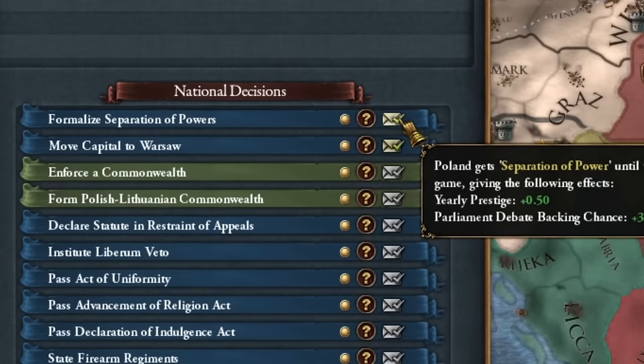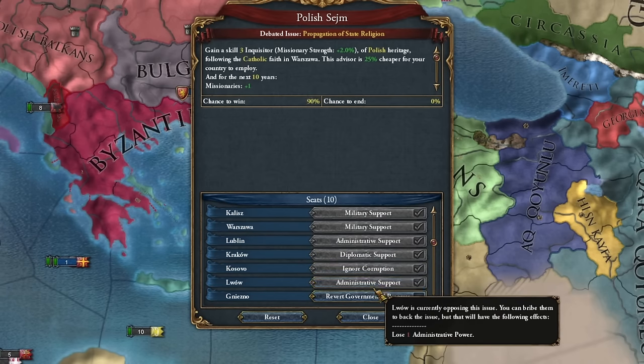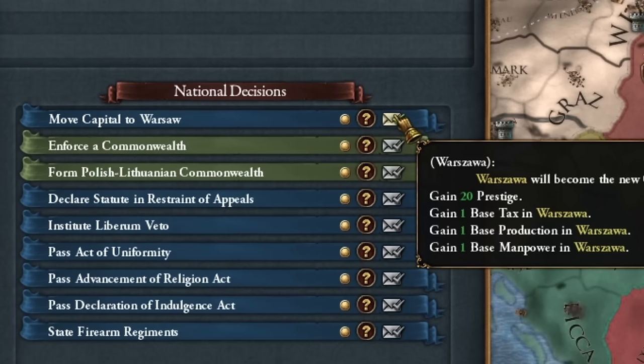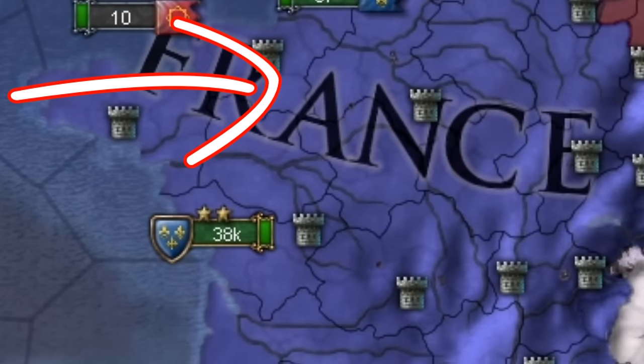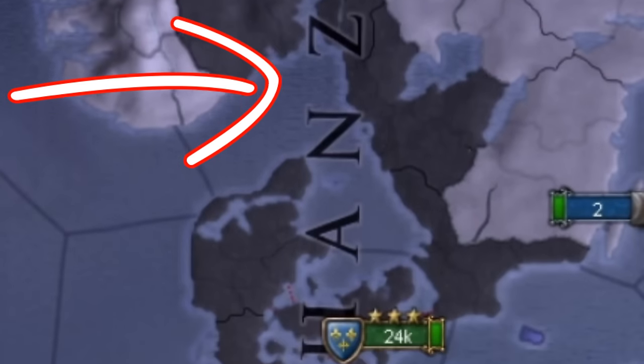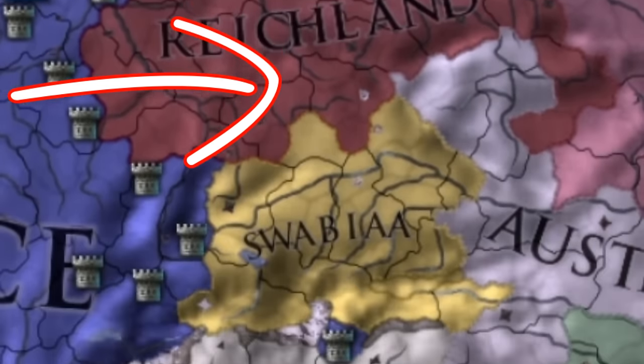Gold mines developed. The costs of conducting these reforms are minimal — very nice. It's also time to move the capital to Warsaw. In this episode from Poland, you saw a very effective method of conquering through vassals. In the France episode, I show some tactics related to the client state that will allow France to conquer all of Europe in a little over 100 years.